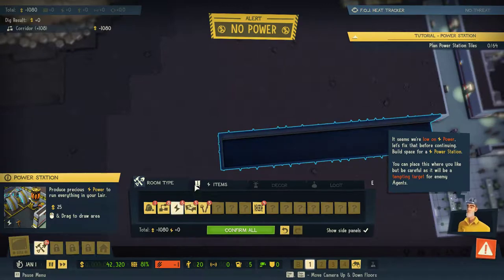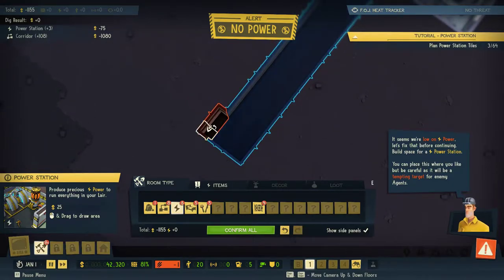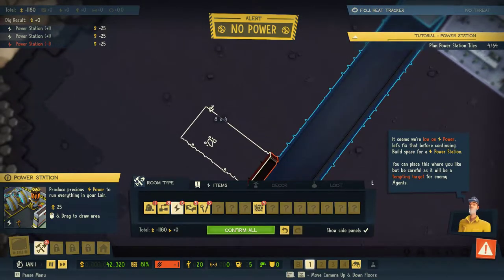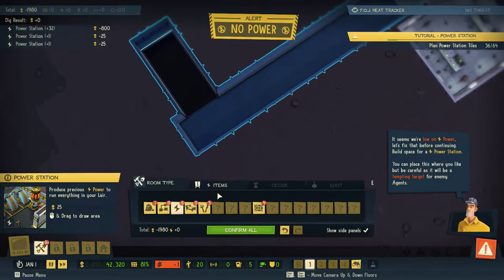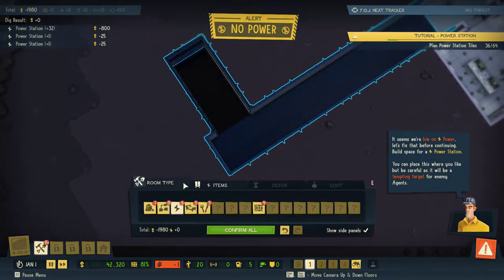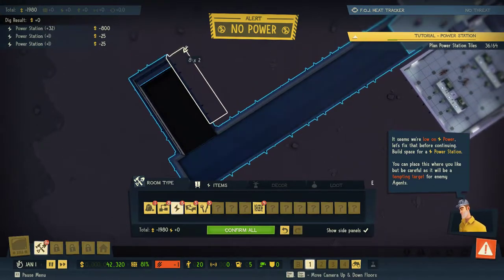Let's build this thing. That's a bad choice — we don't want to do that there. We want to do it there — four wide and then expand out that way. And then we want to see what items we've got to put in it, so it needs to be a little bit fatter. We'll put it out by two.